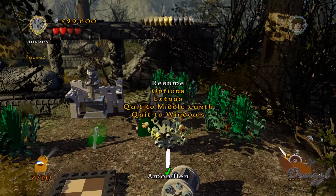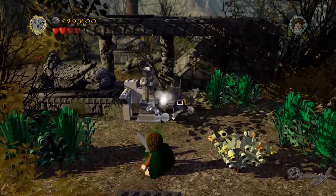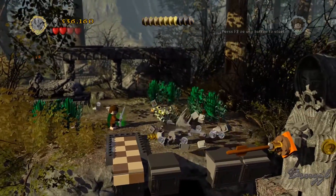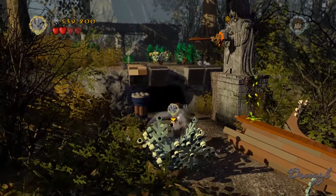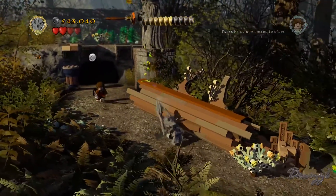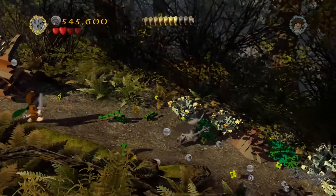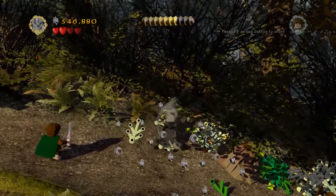We still have three mini kits as well as two - what do you call those things. I didn't know you could fully destroy the statues! Let's go back and destroy everything in our path because we still have some stuff to find. I could look it up again but since I didn't pull it up on a second computer I'd have to alt-tab out.